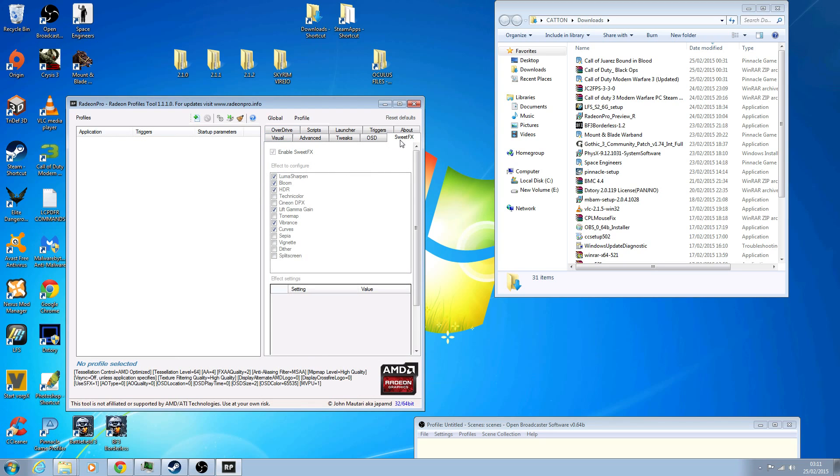Now you're back to the main screen and you can see SweetFX over here. You can choose which effects you want: Luma Sharpen sharpens everything up to make it look more crisp, Bloom adds god rays to the game, HDR makes things look a lot more crisp, and then you've got Lift Gamma Gain, Vibrance and Curves. If you've got a DK2 it really helps reduce any kind of screen door effect and it doesn't really impact your system very much.